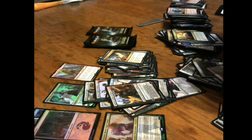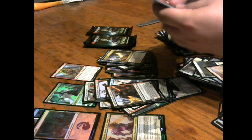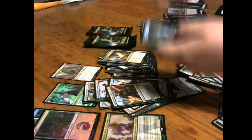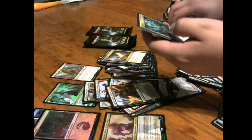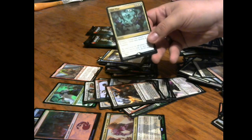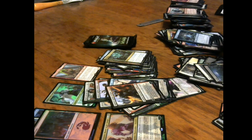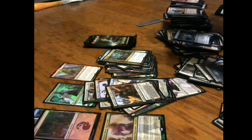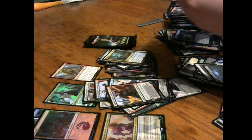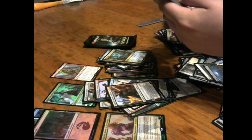Down to the last four packs of the box — pretty good box, might I add. That foil Teferi is really pulling it in. After that beginning of the box, everything's kind of winding down. Yanggu the Wildcrafter and another Time Wipe — oh my god, did we just go back in time and get another Time Wipe? Two Time Wipes, two Teferis — you got it all!